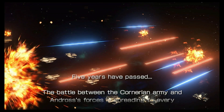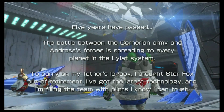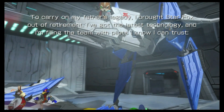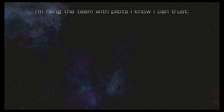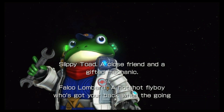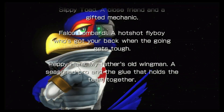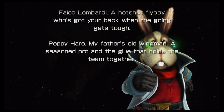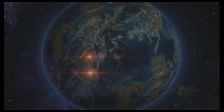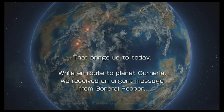Five years have passed. The battle between the Cornerian Army and Andross' forces is spreading to every planet in the Lylat system. To carry on my father's legacy, I brought Star Fox out of retirement. Slippy Toad — a close friend and a gifted mechanic. Falco Lombardi — a hotshot flyboy who's got your back when the going gets tough. My father's old wingman — a seasoned pro and the glue that holds the team together. I thought the glue was made out of horse — not rabbit. Made out of bones!